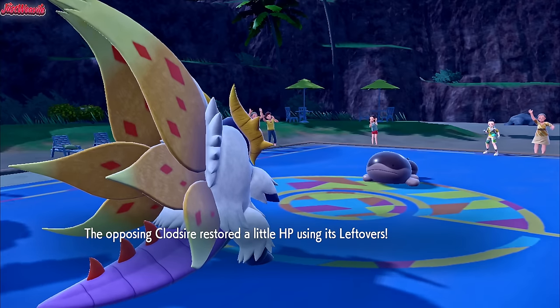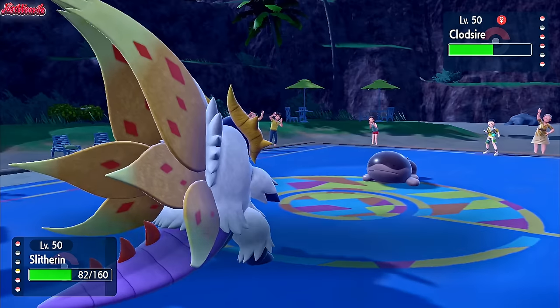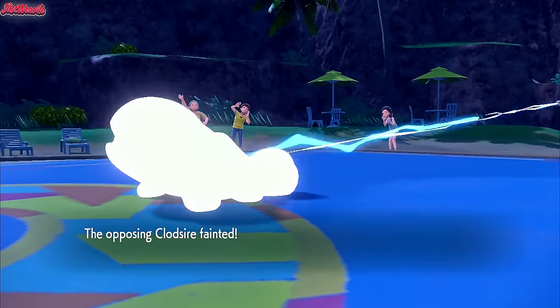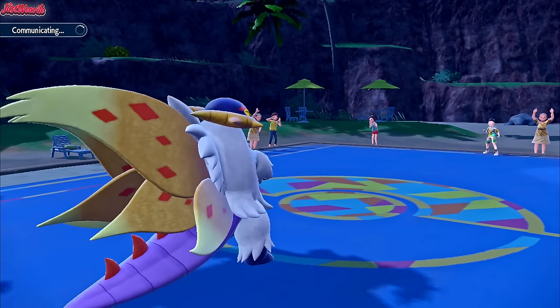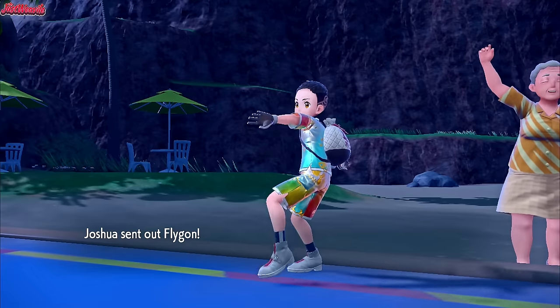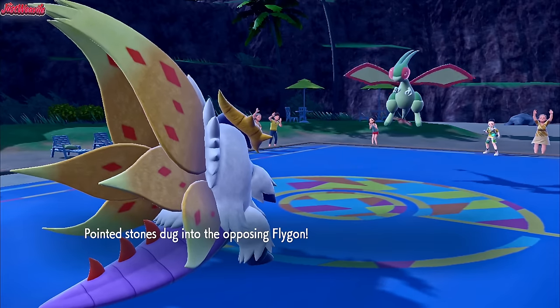So now we can go for an Earthquake and take this thing out. Let's go for an Earthquake right now — they haven't switched out. We go for an Earthquake and cleanly take out that Clodsire, which is great. Clodsire is down for the count. Now we have an Indeedee, which is faster and sets up Psychic Terrain to block our First Impression. They also have a Primeape, so Silvally maybe not doing so much this game, but it's fine.